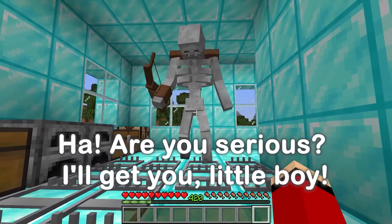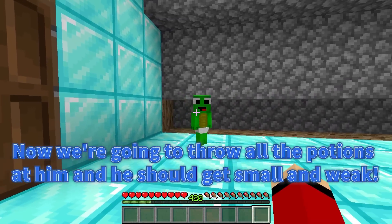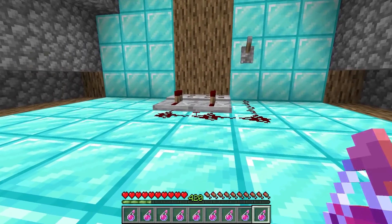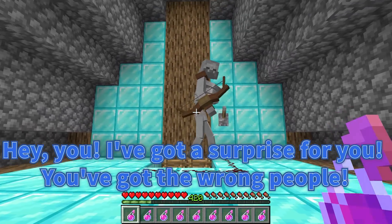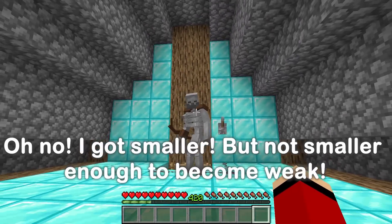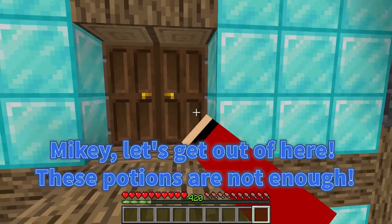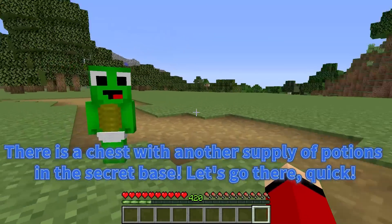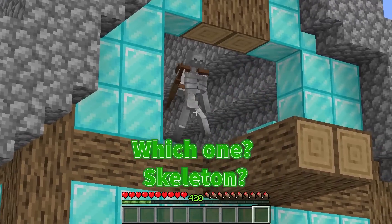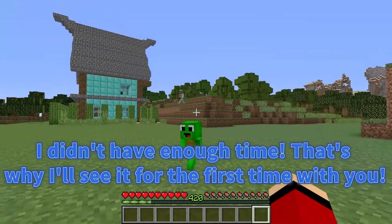Are you serious? I'll get you, little boy! Hurry up, Mikey! Hide in the attic! Now we're going to throw all the potions at him, and he should get small and weak! I hope this works out! He's getting close! Get ready, JJ! Hey you, I've got a surprise for you! You've got the wrong people! Oh, no! I got smaller! But not smaller enough to become weak! Mikey, let's get out of here! These potions are not enough! Where can we get more potions? There is a chest with another supply of potions in a secret base! Let's go there! But there's one problem, Mikey! The secret base was built by a friend of mine! I didn't have enough time, so I'll see it for the first time with you, Mikey!